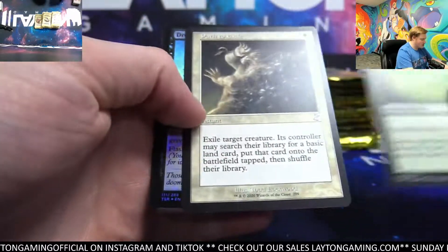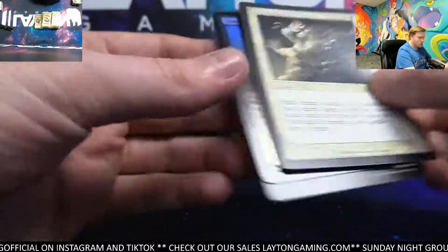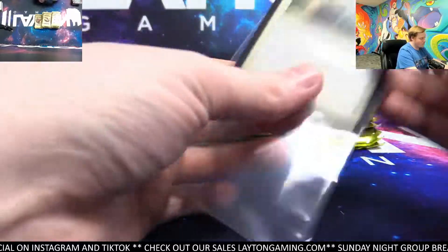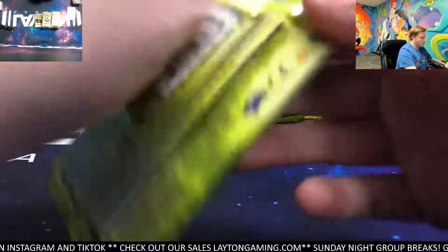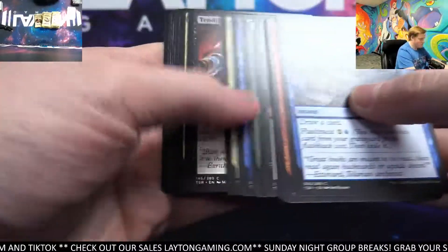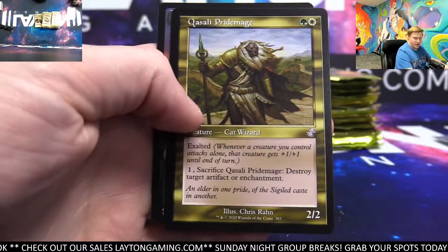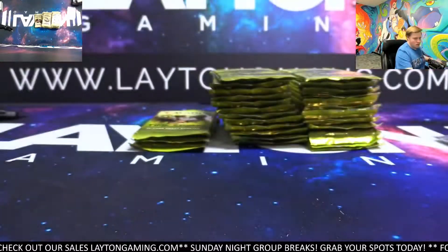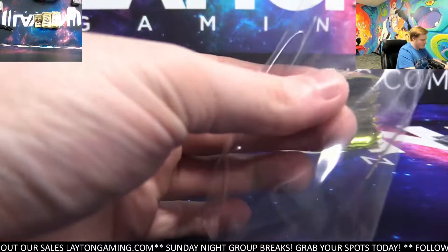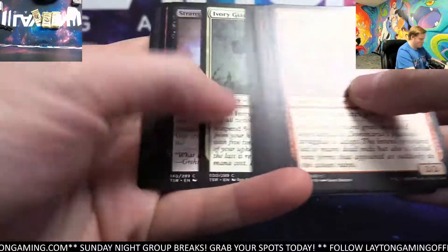Muruganda Petroglyphs for green. Out to Exile for white. And Dread Return Foil. Fungus Silver. Quasali Pride Mage Retro for green. There we go, green.